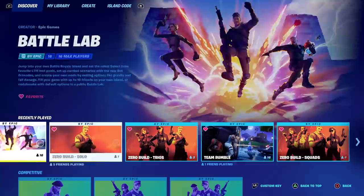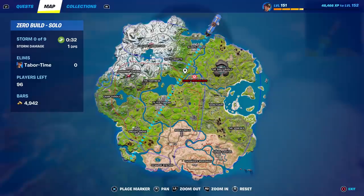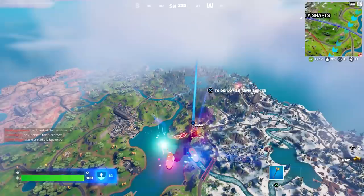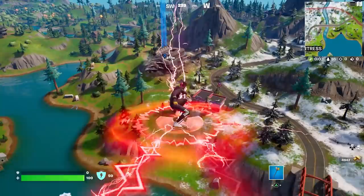You have to complete two milestones of the day to get the lantern. There are two spots you can go to for easy NPC damage: Coney Crossroads, because there are tons of NPCs there right now, or the Fortress. I'm going to go to the Fortress. In solos it could be a bit hairy - in solo squads you're less likely to find people there. I'll land there, hop in the tank right away, and start damaging Dr. Slone and all the guards.